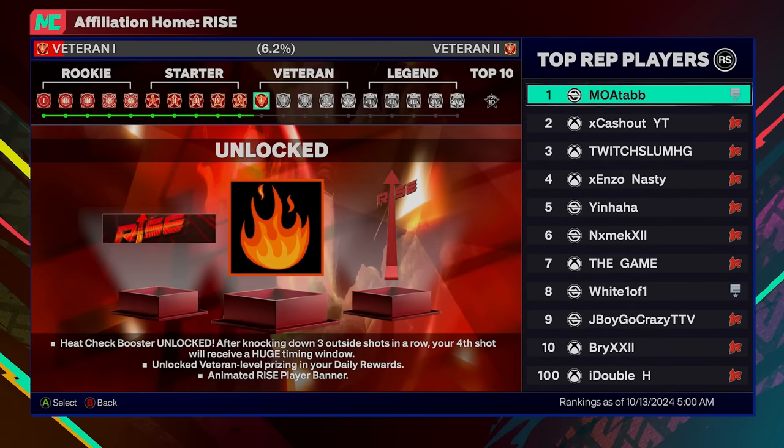In 2k24 you could get Heat Checked through floaters or layups, but this year you can't do that — it has to be an actual jump shot, whether that's through the mid-range area or behind the three-point line. Let's go ahead and show y'all me hitting Veteran 1 right quick, then we're gonna show the banner, do a test on the daily reward spin the wheel, and of course get some Heat Check gameplay.